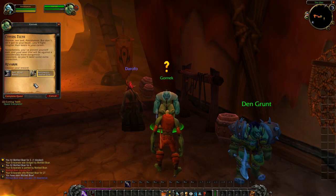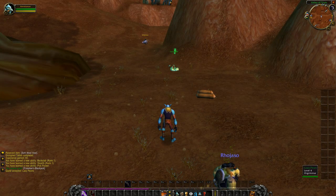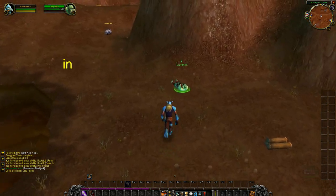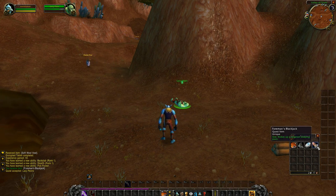When handing in quests that reward multiple pieces of gear, make sure you choose the leather option as it will give you much more armor than cloth. Leather is what Rogues will wear all the way to level 60. Keep a lookout for grey items that drop as gear — sometimes they'll actually be better than what you're wearing, especially at lower levels. Sometimes you'll get quests where you need to use an item in your bag, like using the Foreman's Blackjack to wake up lazy peons.